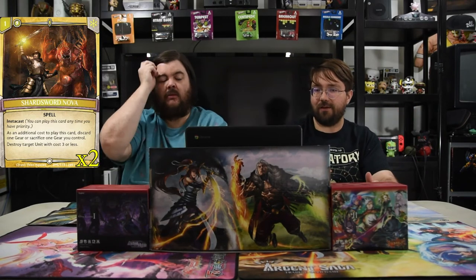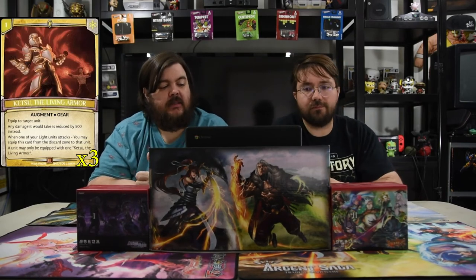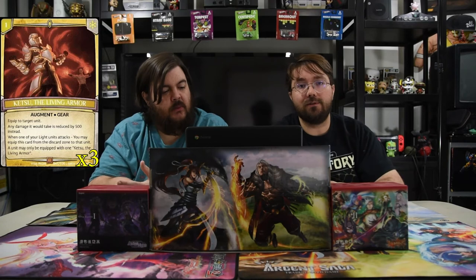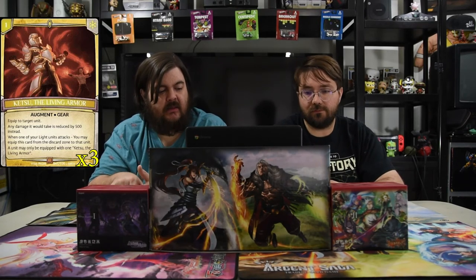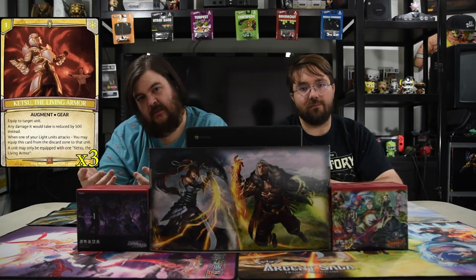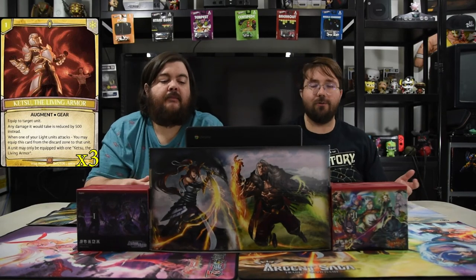That gear is Ketsu the Living Armor — one mana, equip to a unit. Any damage it would take is reduced by 500, which does a lot more than you'd think. And when one or more light units attack, you may equip this card from the discard to that unit — only one Ketsu can be equipped at a time. So the combo is: discard it to destroy a dude, swing, and attach the gear right back. Awesome.